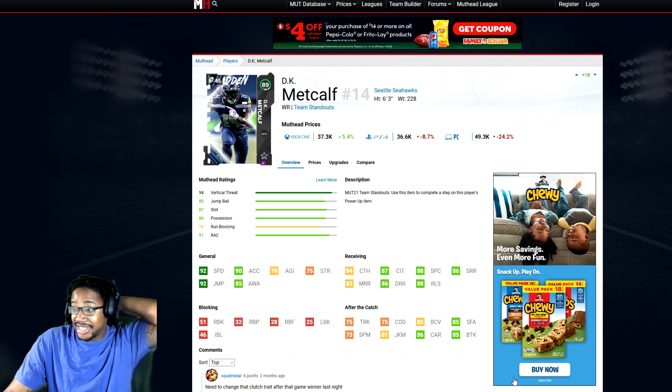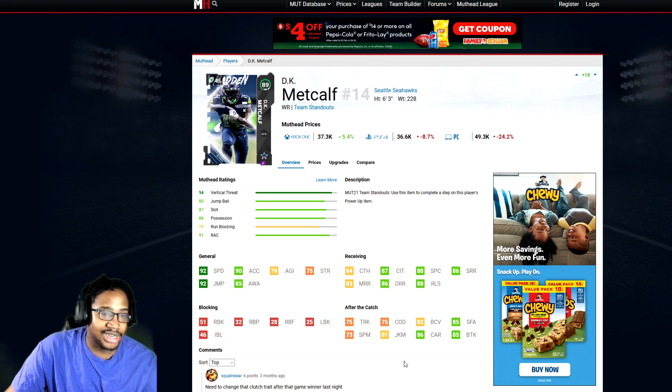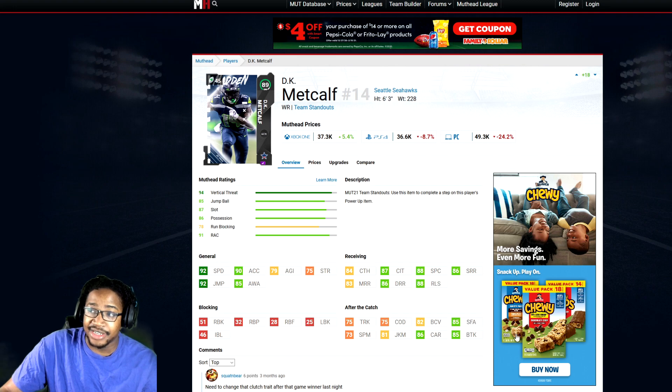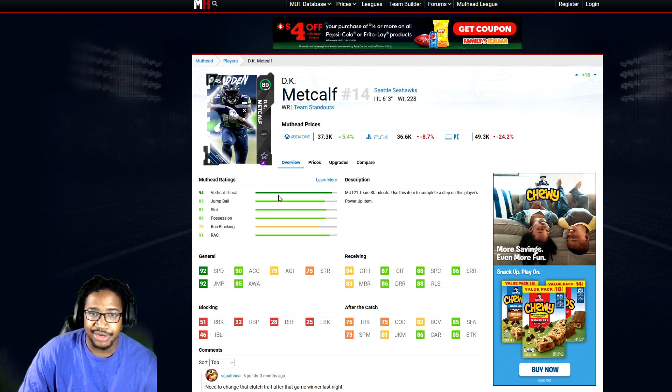Number three is going to be DK Metcalf. Even on my other budget cards video, he was on the list — still on it. 93 overall, 92 speed, 90 acceleration, 79 agility, 92 jumping. The receiving stats are low, but he plays better than his receiving stats, trust me. 84 strength, 87 catching in traffic, 88 spec catch, 80 short, 80 medium, 86 deep, 86-88 release. Definitely a beast. He has a physical archetype receiver. I have a God Squad and he's still giving my corners issues, trust me. He gets a power-up too if you want to go that route. Definitely one of the best budget receiver cards out there.